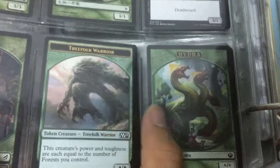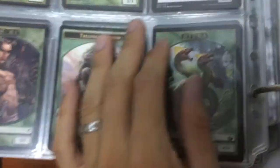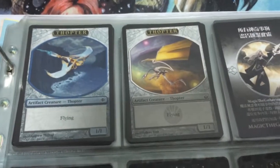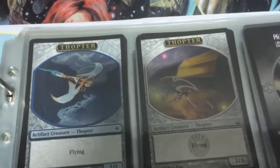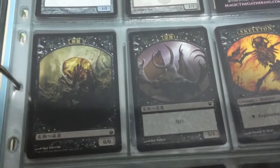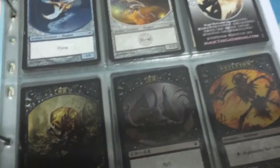Next we have our Trifloak, Hydras, and let's move on to our Octopus — 1/1 flying Octopus from the Shards block and Mirrodin Besieged. We have our Germ tokens — I think these are called Germs, right? 0/0 Germ token.